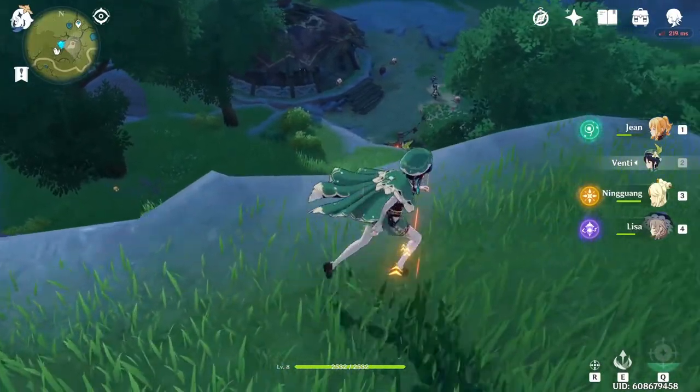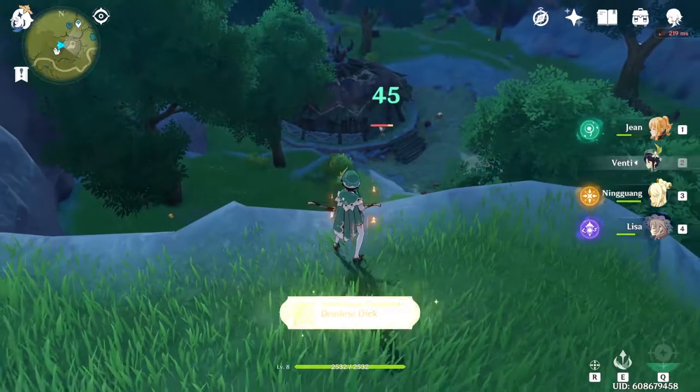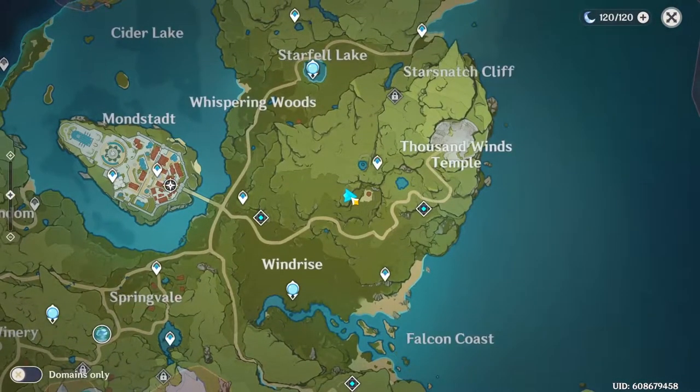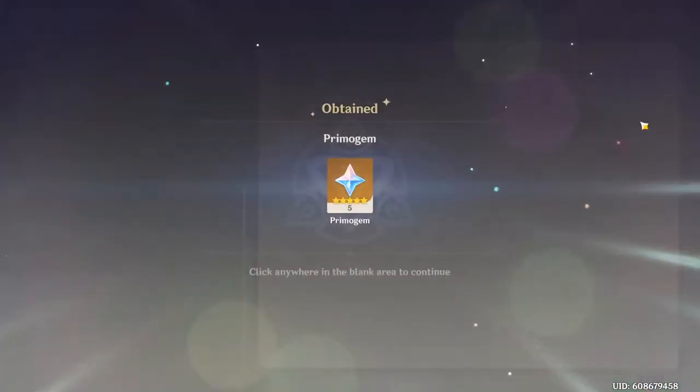I'll be starting with the easiest and that is Deadeye Dick. Deadeye what now? You heard me — Deadeye Dick. To get the achievement you'll need to shoot an enemy's weak spot from far away. There are many Hilichurl camps near the city of Mondstadt to do this from. Shoot away and the achievement is yours.